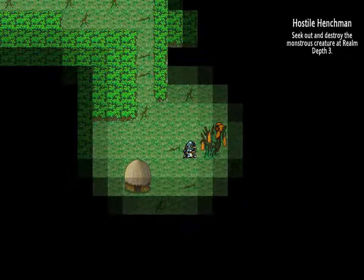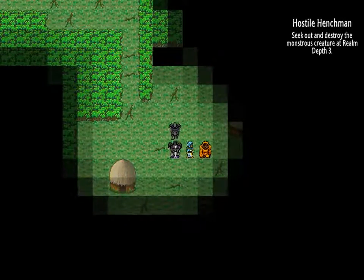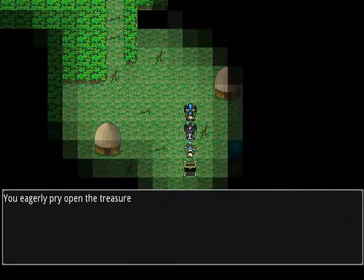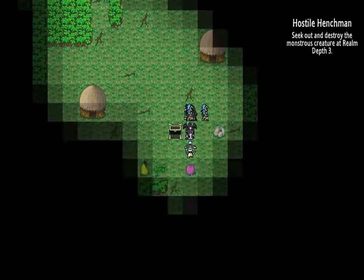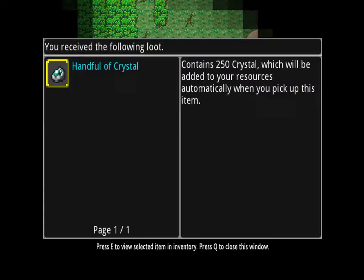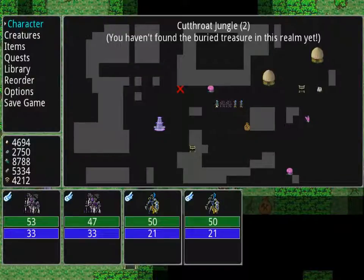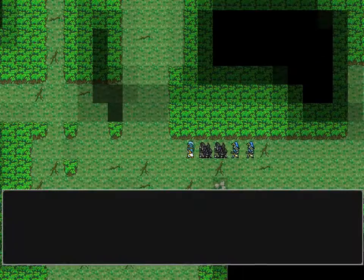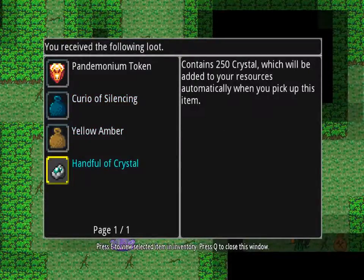We found our first hut! Let's see if this is a new battle. We have a new battle — this is an auto guy, let's see what else he's with. After that battle, King Kinyard reached level 5 and we have a handful of essence. Sorcery repellent or fruit. We got a handful of crystal — that's why you want to eat the fruits. The axe had: a pandemonium token, a curio of silence, yellow amp, and a handful of crystal.